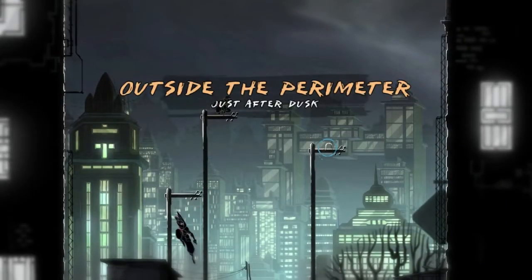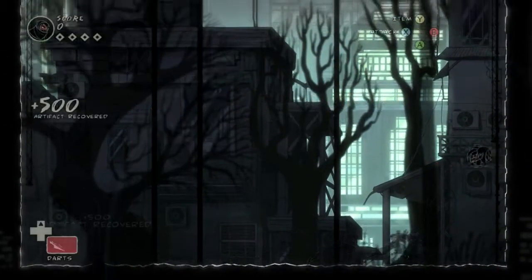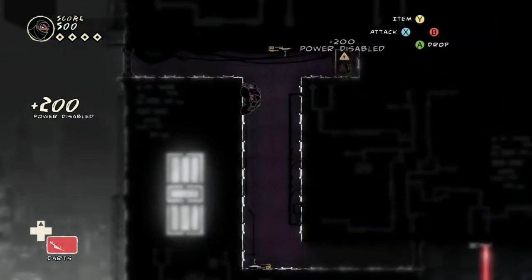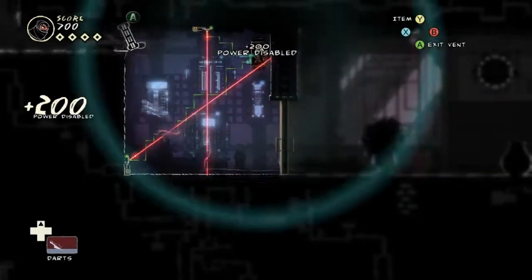And as we start the level, the vent inside is right in front of us. But drop down, and you get an artifact. Generally speaking, there's no wasted space in these levels. If you can get there, there's something in it. These buildings are protected by high-tech tripwires, but you can wreck them all with a bamboo dart.